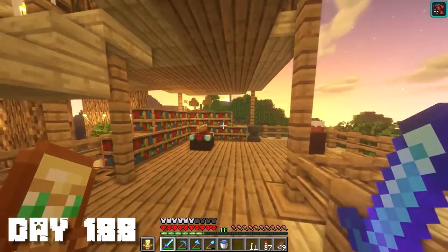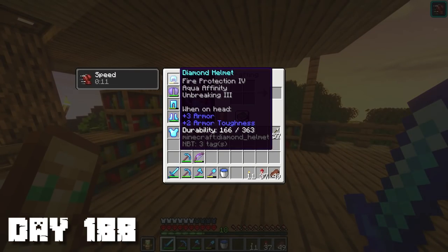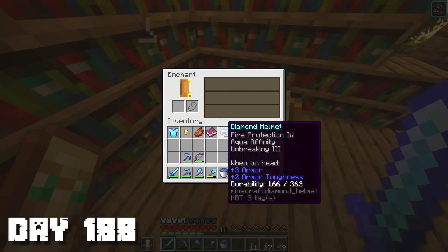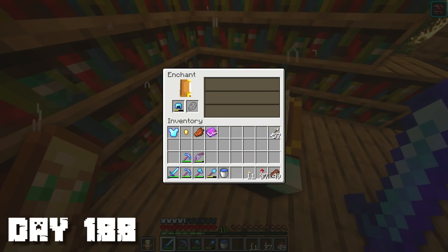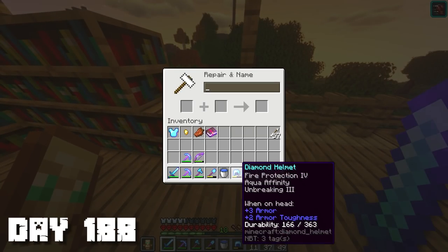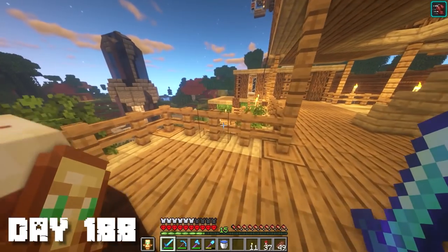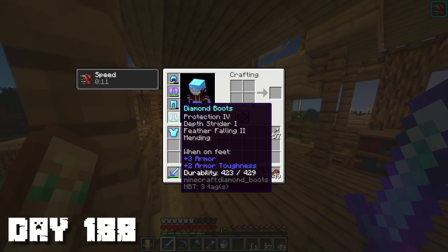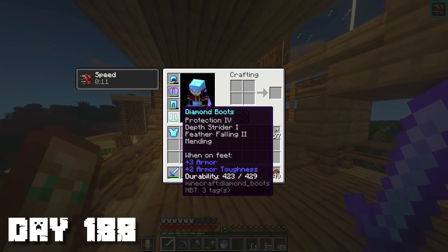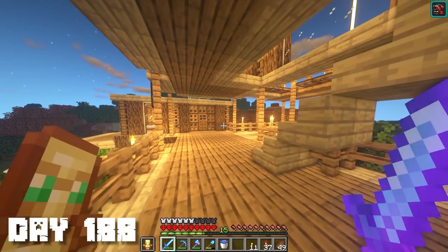This is a beautiful sunset right here. We're gonna start off this video by upgrading our helmets because right now it's pretty bad — it doesn't have mending so it's gonna break soon. I don't put it in an enchantment table, I put it inside an anvil. I'll just put that in there, it'll cost me three. There we go — I'm pretty sure you can upgrade these into netherite without losing any of the enchantments.